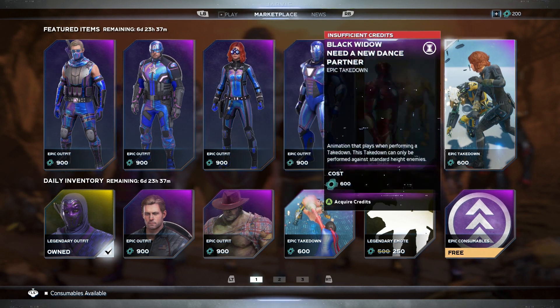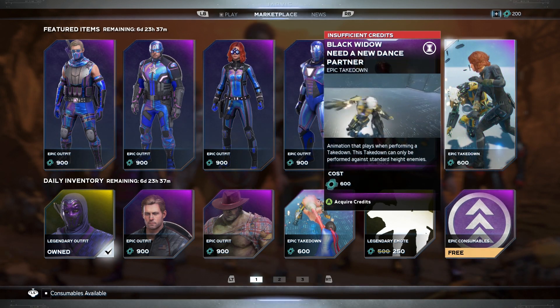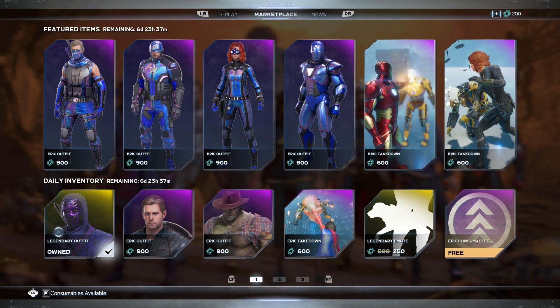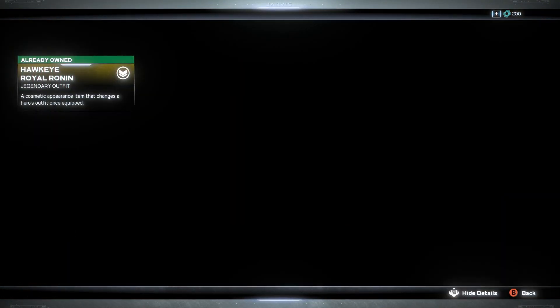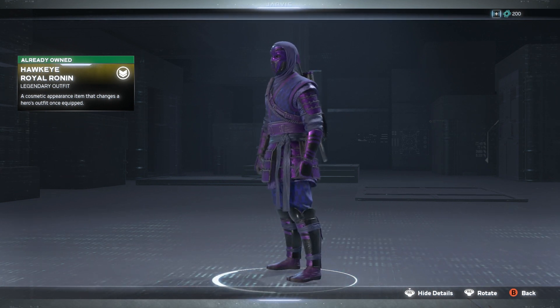Then we got Black Widow — she needs a new dance partner. The epic takedown emote isn't too bad, she's out here doing work. And then we got the Kai Royal Ronin skin — let's take a quick look at this one.